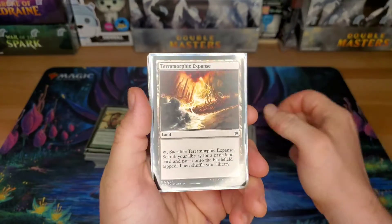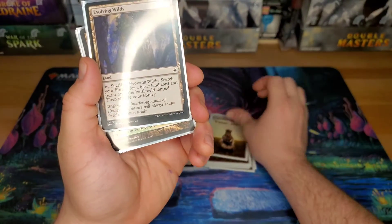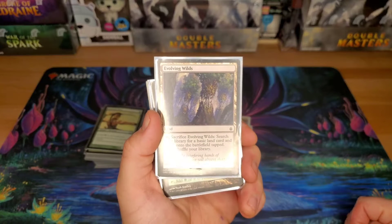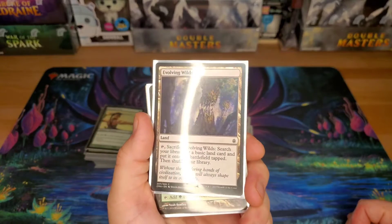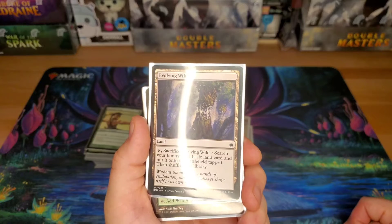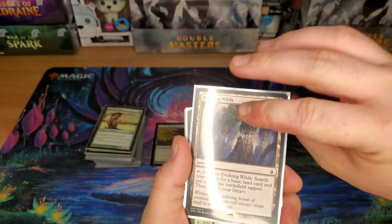The first non-basic we have is Terramorphic Expanse. You could go Fetchlands, or you could also go Prismatic Vista and Fabled Passage. I'll probably upgrade to those eventually, but this deck hasn't seen too much upgrading. I kind of like playing it the way it is. Evolving Wilds — same difference.